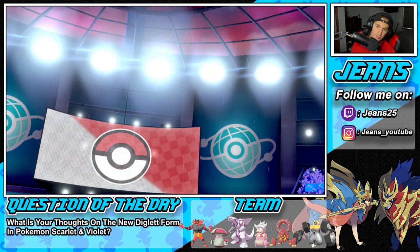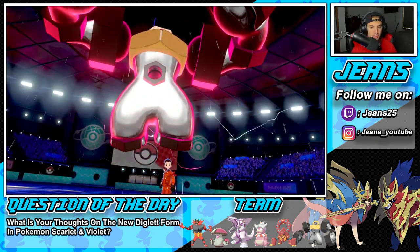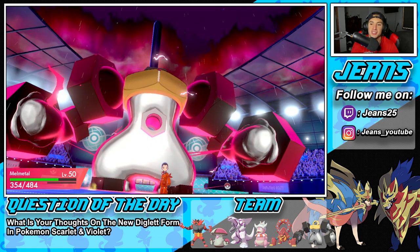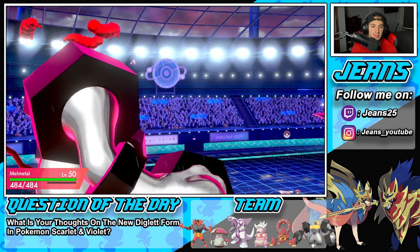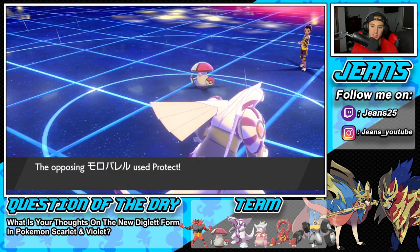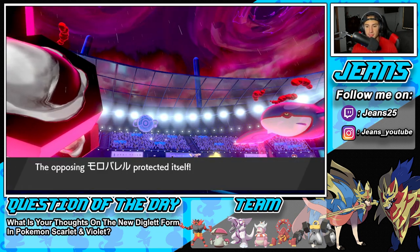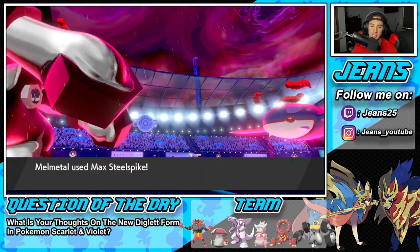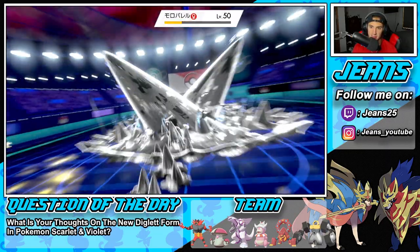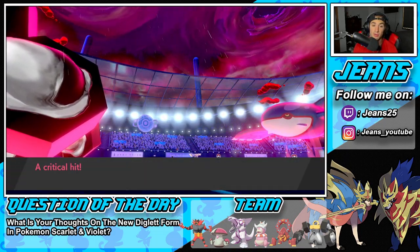Kyogre got a coverage move in terrain and the boost. He ends up protecting — smart protect. We can Rage Powder — oh it was a crit through the protect? Wow. That was indeed a crit. He could Rage Powder next turn, which is rather smart. He goes for Lightning and takes out Palkia — actually Kyogre could be slower than Palkia. Another crit — okay the crits are flying! He always gives back though.